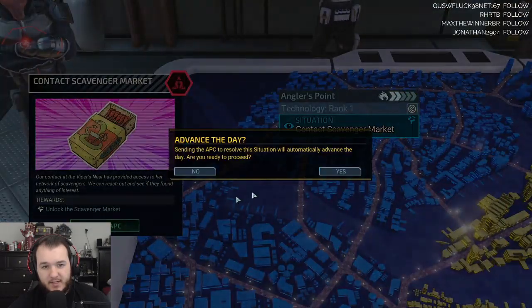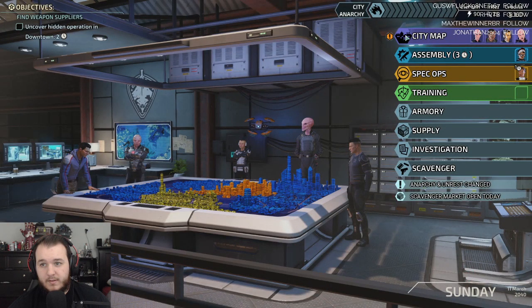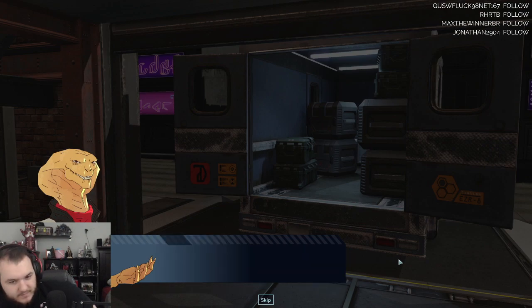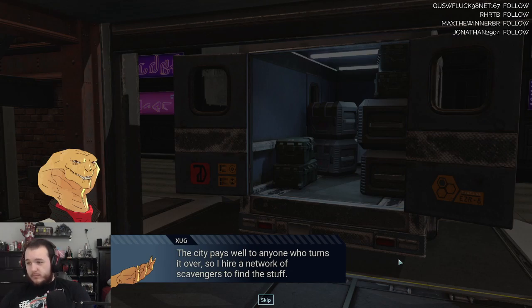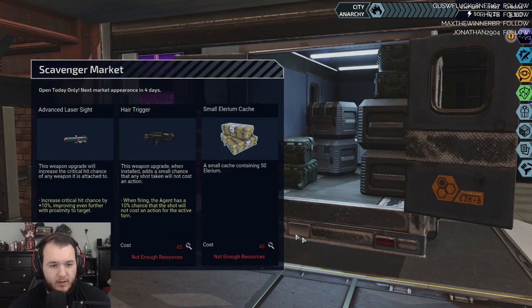Scavenger market — yeah, send APC. Can't really do anything else anywhere else. Hello, Chimera Squad! I'm the proprietor of the Viper's Nest, a humble establishment in the fringe. Dangerous tech from the Advent days still turns up from time to time — the city pays well to anyone who turns it over, so I hire a network of scavengers to find this stuff. And I occasionally hear of opportunities that may interest you. Alright, not enough resources.